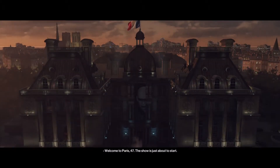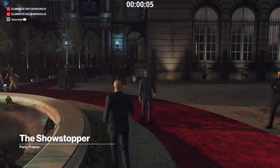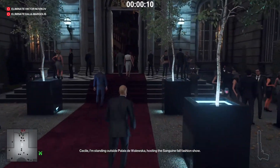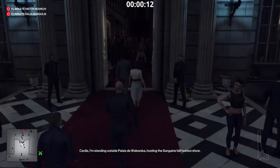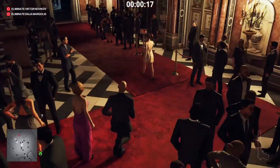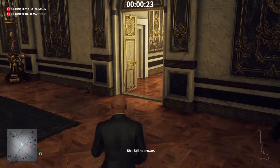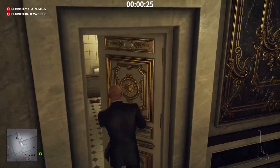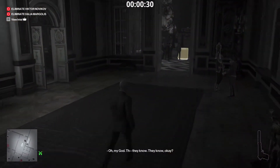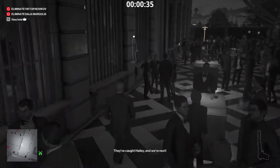Welcome to Paris, 47. Once you get in, we're going to go straight to where we got the IAGO invitation last time — I'll show you where to get that now. Go into that bathroom, turn right and it'll be the first bathroom. Get the invitation. We're then going to go straight up to the auction and kill both targets at once.